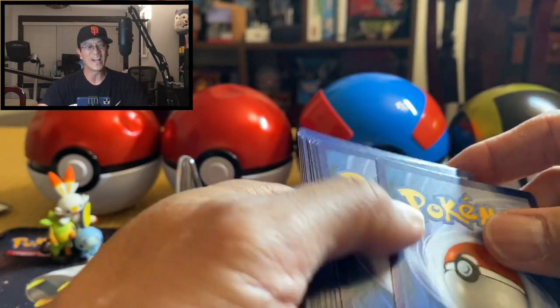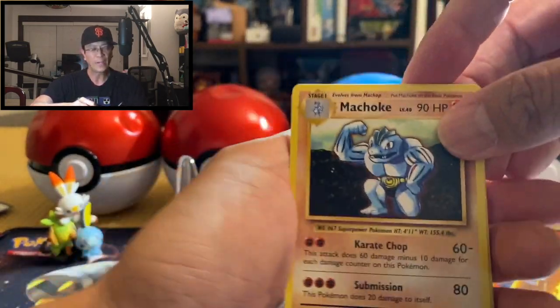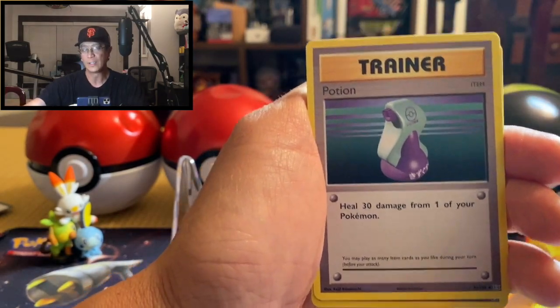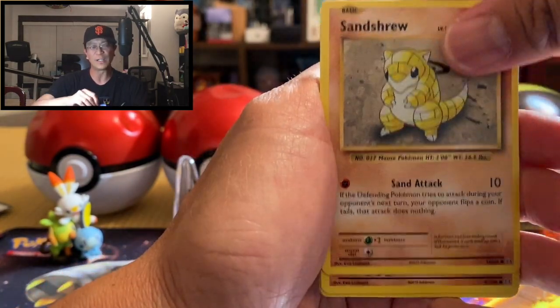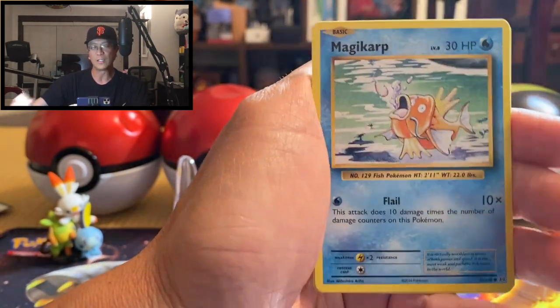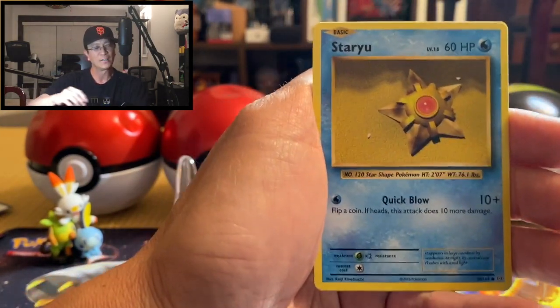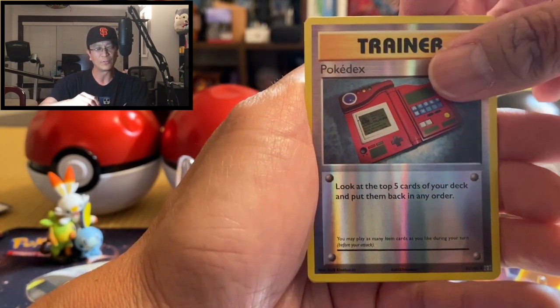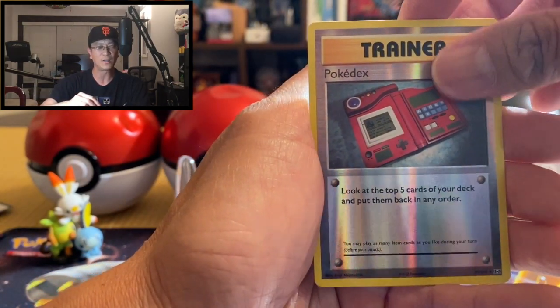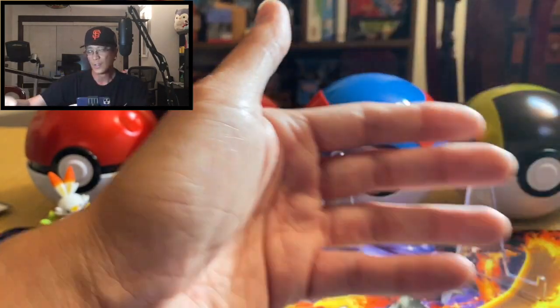You know what, if you missed yesterday's video, that was an epic Pokemon pack battle between me, JD, C-State, CCM90 and C-Money TCG — that was very very exciting guys. I will leave a link in the description for that video, go check it out guys. Alright, we got the Pokedex reverse holo and a Farfetch'd non-holo. Alright, Crimson Invasion.